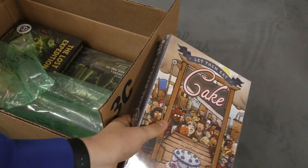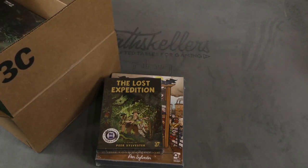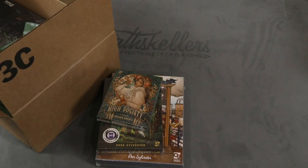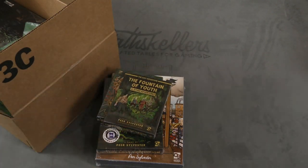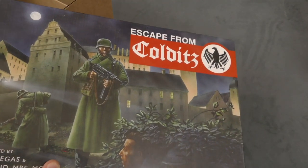This is from Osprey Games — this is probably for the library. Let Them Eat Cake, The Lost Expedition, High Society which is a great game, The Fountain of Youth and other — that's an expansion of Lost Expedition — and Escape from Colditz.